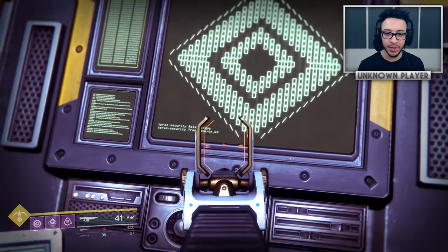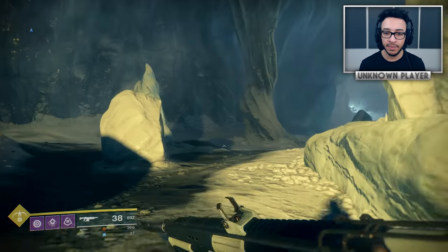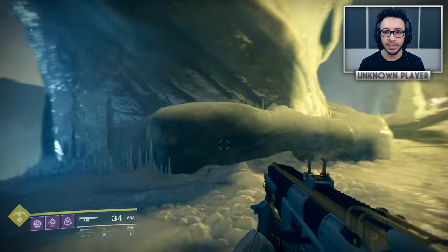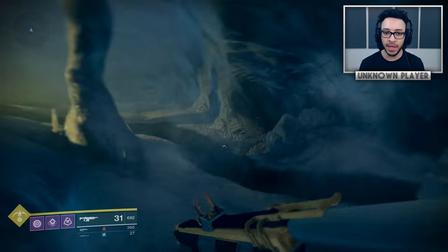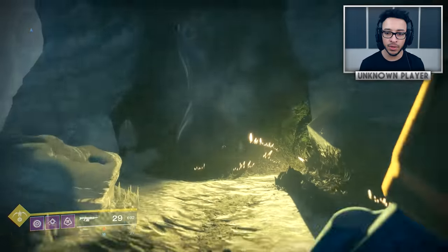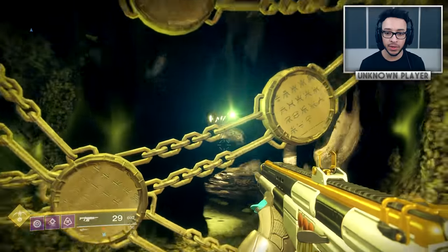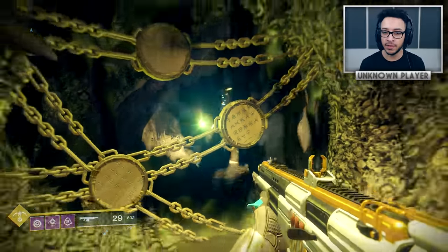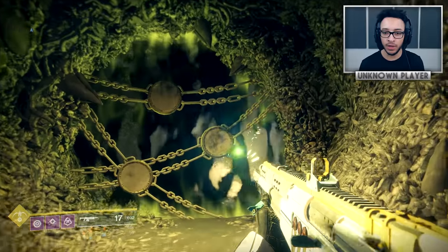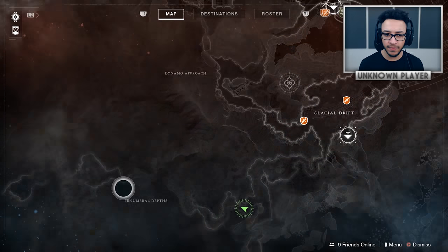There are numbers and code all over these terminals, so there's lots to be discovered. Moving on, I also want to mention this area and something that could be related to the Black Spindle. That's the area where you first land on Mars, towards the Glacial Drift. If you run up and take a left, there are a lot of very weird looking doors, but this door is locked by three Hive runes. You do head down here during the strike against Nokris, but in patrol this area is locked off. Looking at the map, this area goes on quite a lot further — it's called the Penumbral Depths.